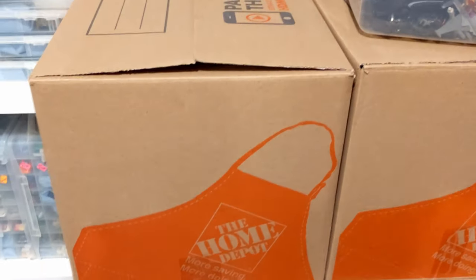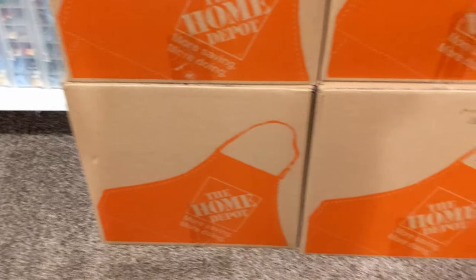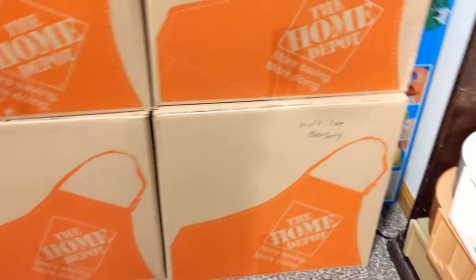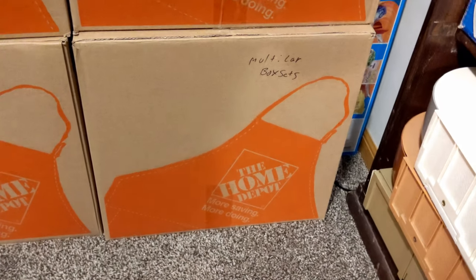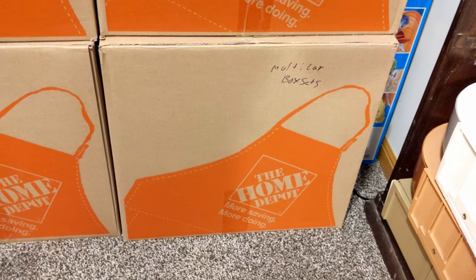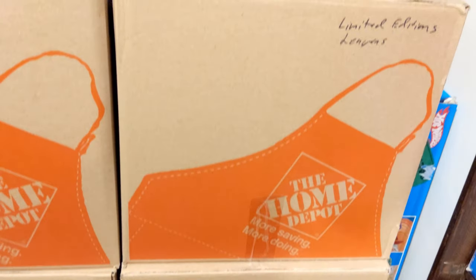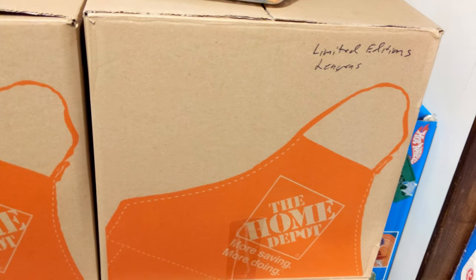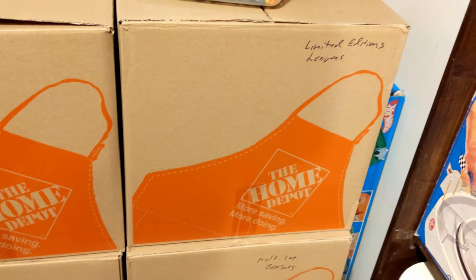There's a couple more unlabeled boxes — not sure what we have in them. This one here is a multi-car box. This is the cardboard box sets — four, five, three, two, one cars. In the display box. And then these are the limited editions. So that would be the boxes for the cars I have in that second display case I showed.